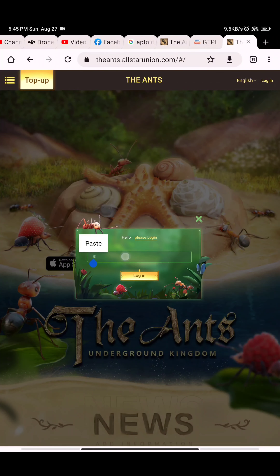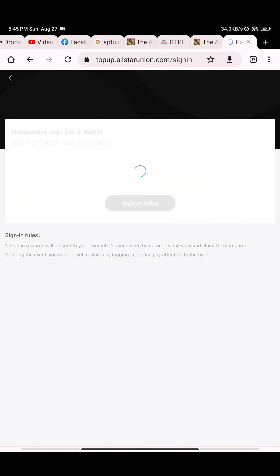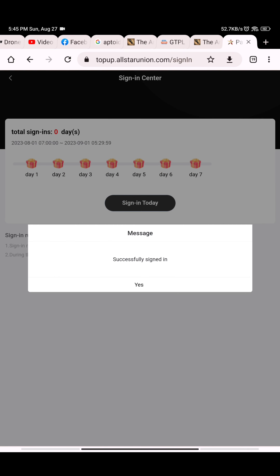Tapping on this, the paste option will come and here you have to login with your ID. After logging in, the next page will be opened. In this page you have to tap on 'Sign In Today'. After tapping on this, you can see the 'Successfully Signed In' message.